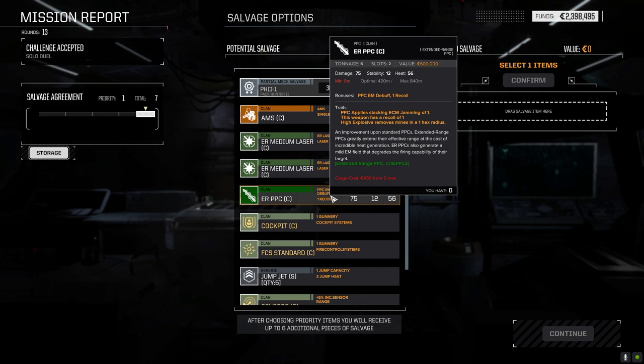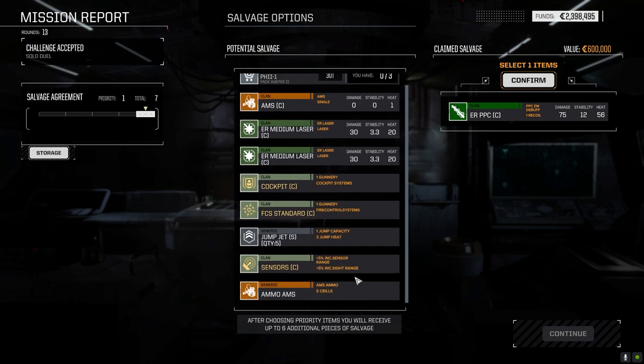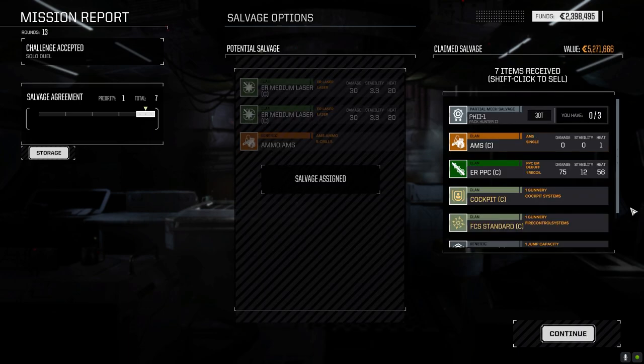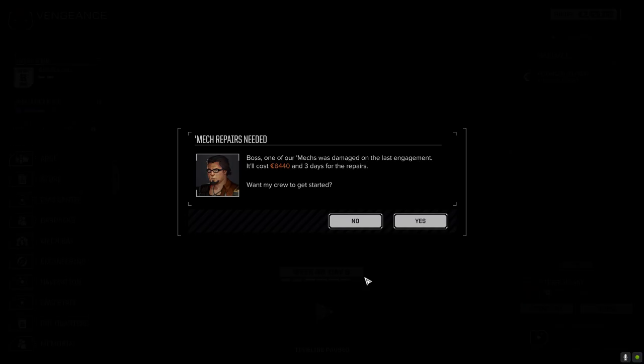ERPPC is probably the grab - I'll put it there. There's not much else here. We're going to get most of this stuff - about 6 of 9 items. Hopefully we don't get the jump jets. Pack Hunter part - nice. Cockpit. Jump jets we can get rid of. So we lost out on the AMS ammo and the ER lasers, which would have been nice. But the clan AMS is beautiful - that's pretty good. Moving forward, meleeing is going to be kind of interesting. We're really going to have to crank up our melee chance to hit. I'm trying to put stuff on mechs that gives us bonuses, but it really comes down to the pilot too.